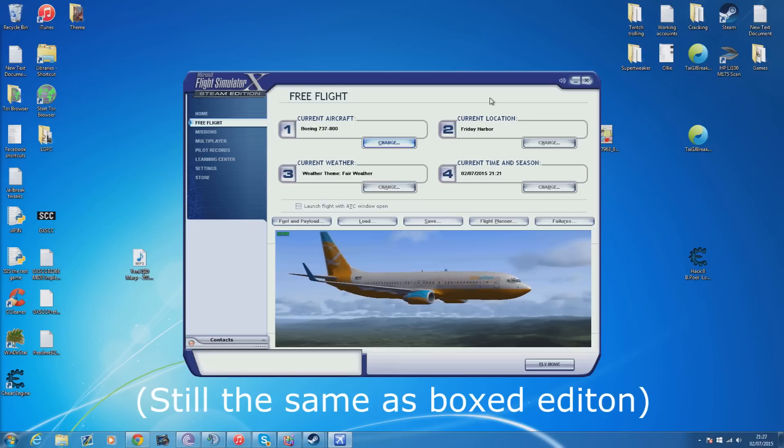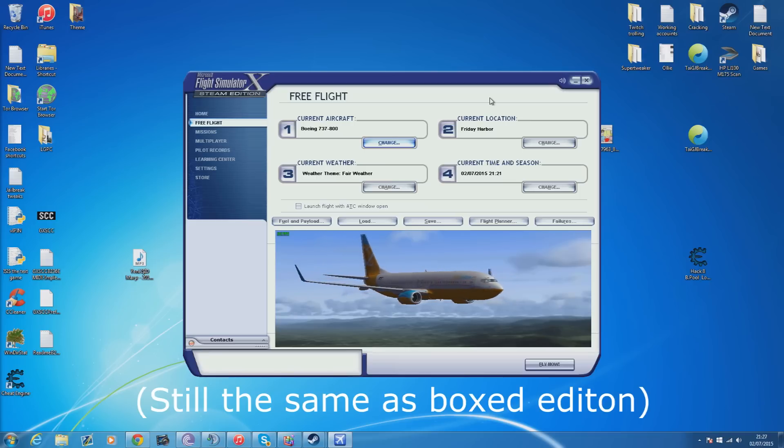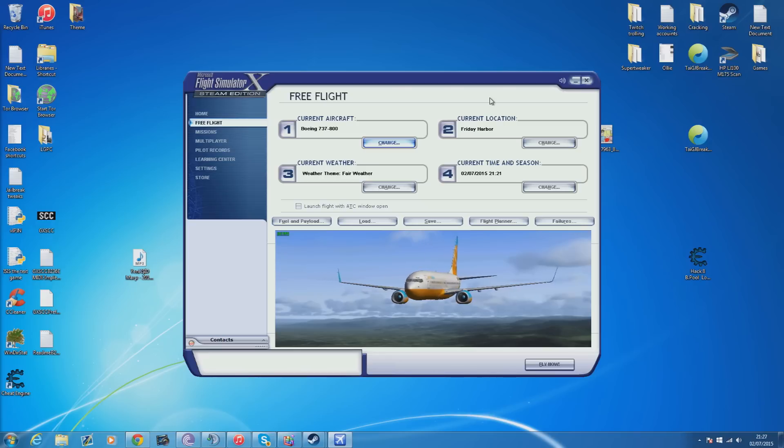This is for the Steam Edition — a brand new install of the Steam Edition. On my boxed version I have PMDG, Orbix, all the rest of the add-ons plugged in. This is literally just FSX bare minimum.